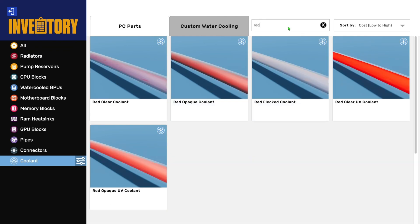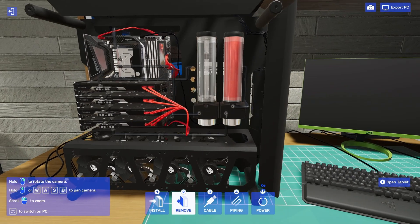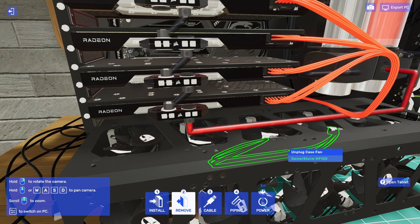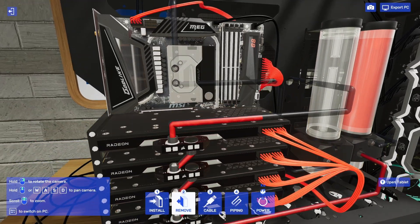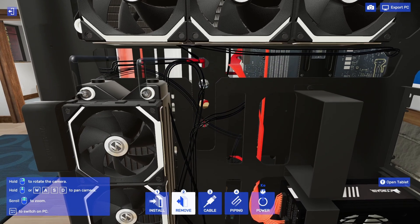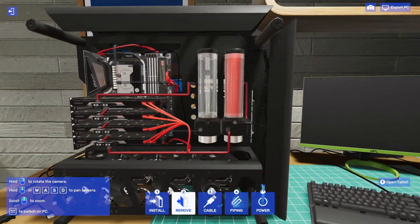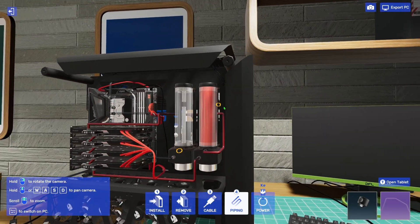We're doing red coolant — this is already a red-themed build. The GPU loop will be red. You can watch it travel through the long system. This is one of the cooler cases because it has the dual loop. You can see it filling the little blocks, coming around back close to the case hole, filling the radiator instantly.